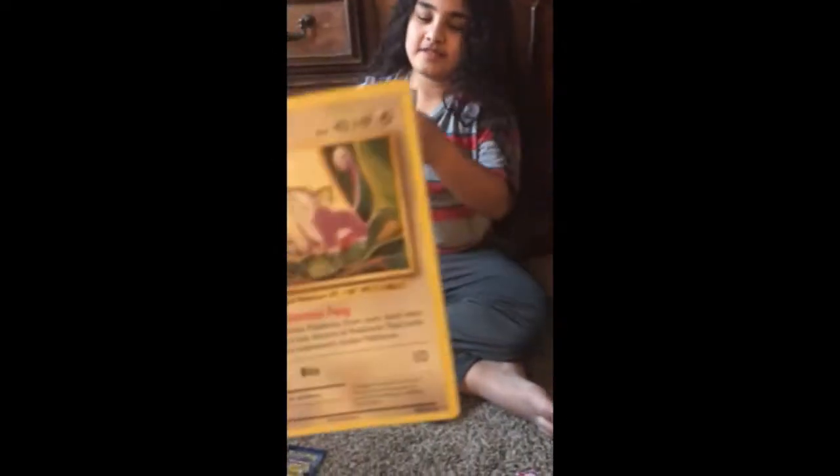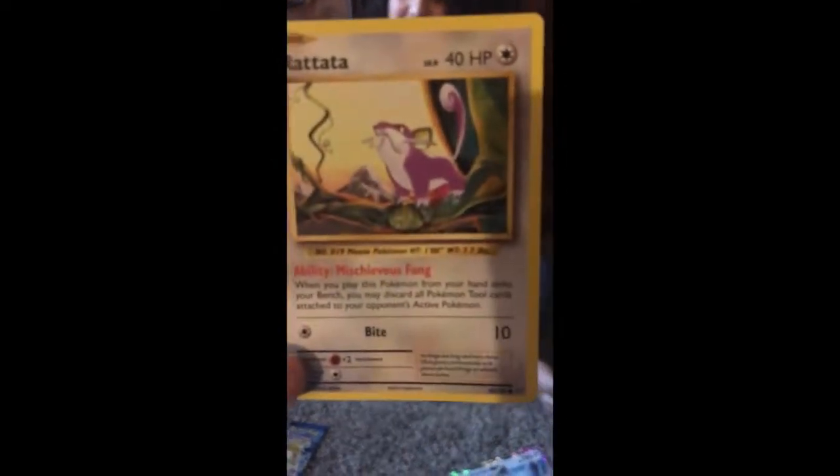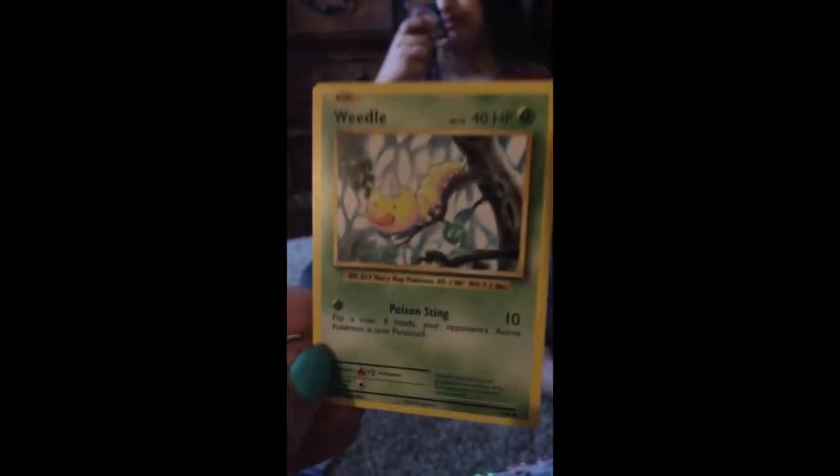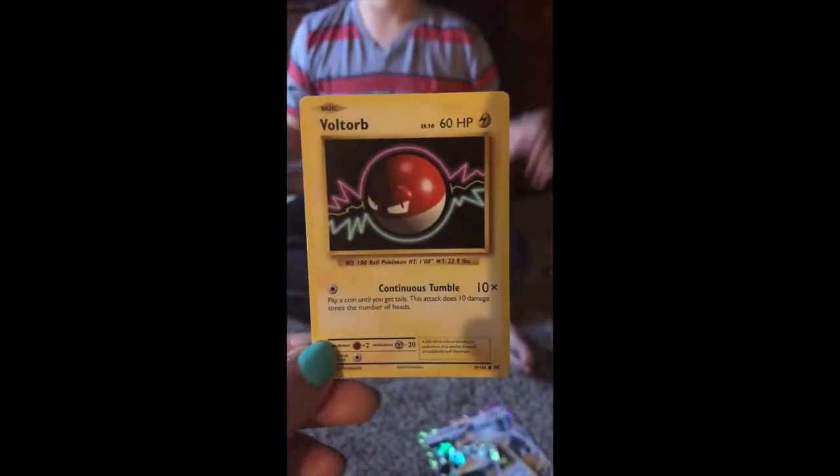I've never seen that before. Well, our sister has that on Pokemon Go. We got Rattata. We got a Weedle — oh I like Weedle on Pokemon Go. We got a Voltorb. You better give me a shoutout for buying these for you. $20 guys, and that's the rest of the pack.